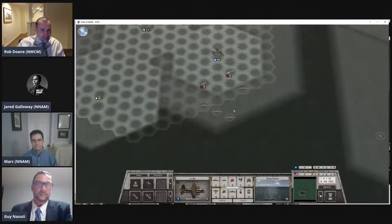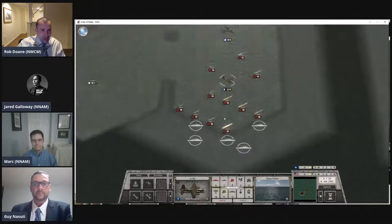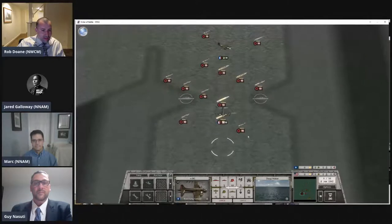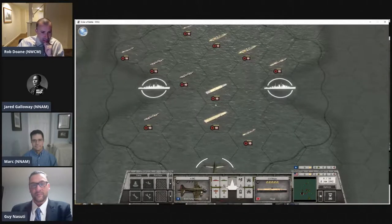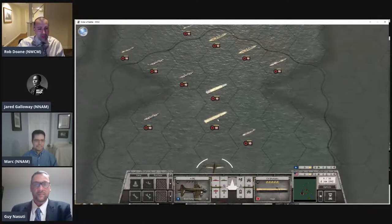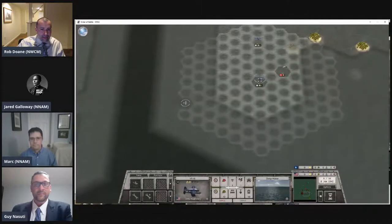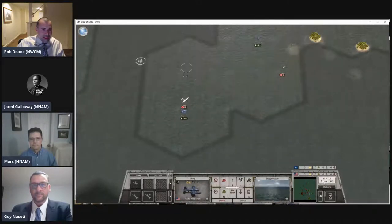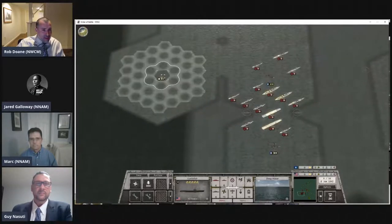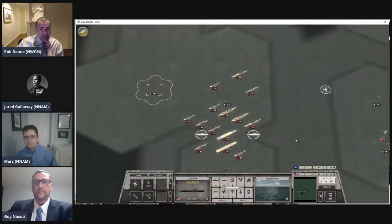Now I've got more carriers on the board that I'm starting to spot — that's what I wanted. I was hoping to see something over here and now I'll see what's going on. I've got a clearer picture now. With a few spotter aircraft still in the air, I'm trying to figure out: do I want to hunt down all of the Japanese carriers, or just focus on the ones I've already seen and work up a plan against them?